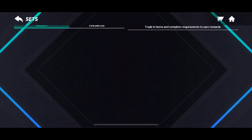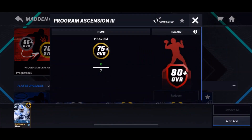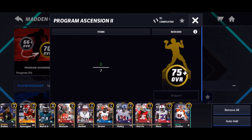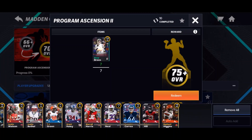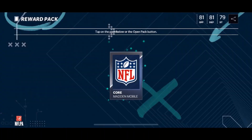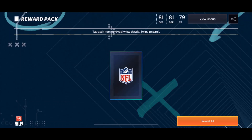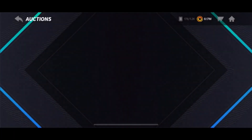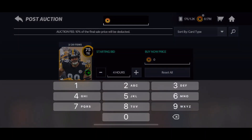Let's open the program ascension set — the 75-plus one. Making sure I'm putting in the right cards — Edelman and Brees. Those legends collectibles came from the events, so if you play all the events you basically get a free 75-plus player. We get a 75, but who cares — that's a free 105k.